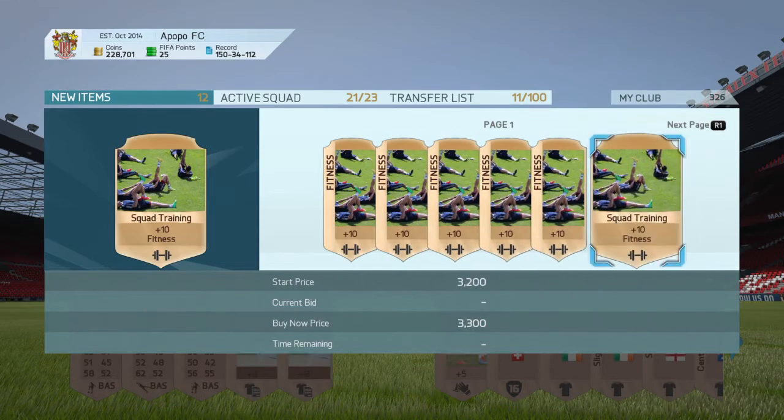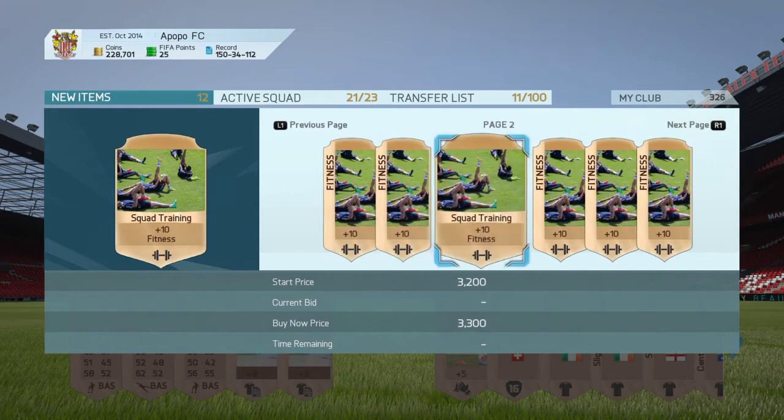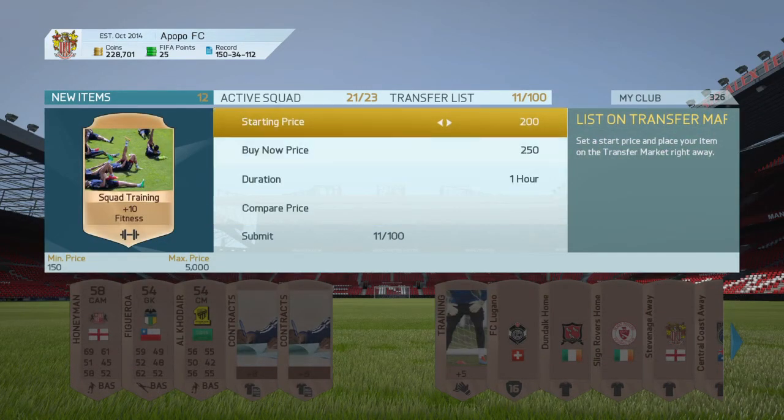As you can see, squad fitness cards are going for mad money right now. I managed to sell mine — you can see here a bid for 1.8k, and I sold mine for 1.9k. That was just crazy.